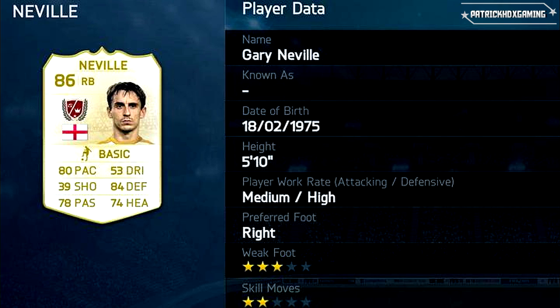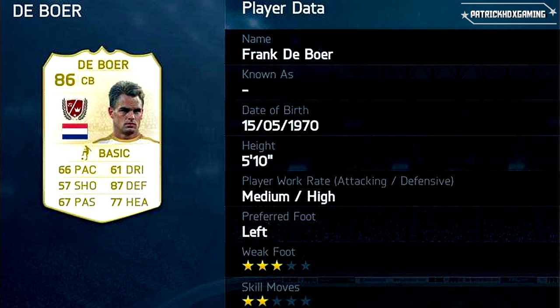The next one is Gary Neville, a right back who also played for Manchester United. 80 in pace — not the best attribute on this position — but 84 in defense is very good, with nice passes. Headers are not the best ones for a defender, but that's why he's an outside defender. Then we have Frank de Boer — 66 in pace as a central back, not that good, but 87 in defense and 77 in headers. Left footed player. I don't think he's the best one in this list, but still a true legend.